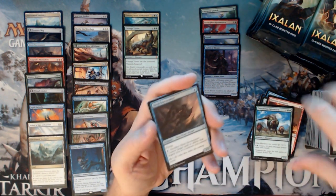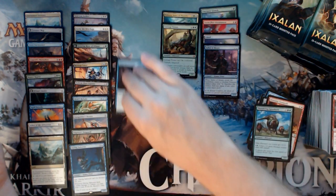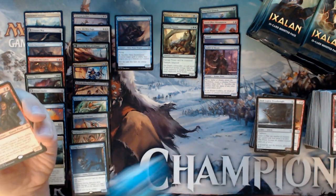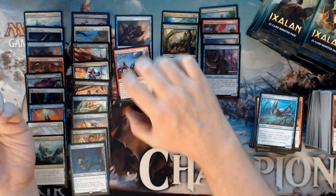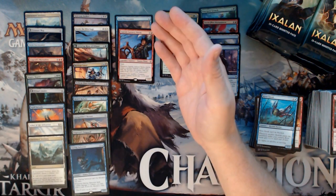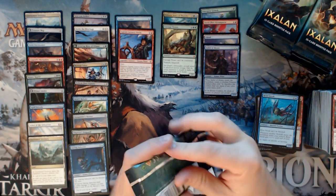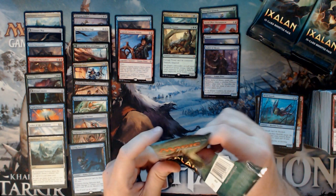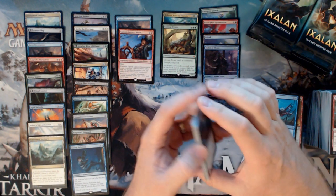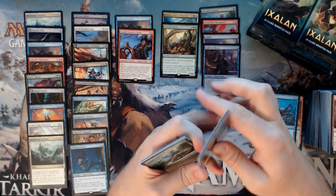We have a Siren Storm Tamer, Dusk Legion Dreadnought, River Sneak, and a Captain Lannery Storm. When you're cracking booster boxes, you have to find the value. A $4 Siren Storm Tamer is actively selling for $4 right now — you have to take advantage of that. You can't just look for the Carnage Tyrant; you have to look for the $3-$4 card and make sure you're not leaving that in a pile of bulk.